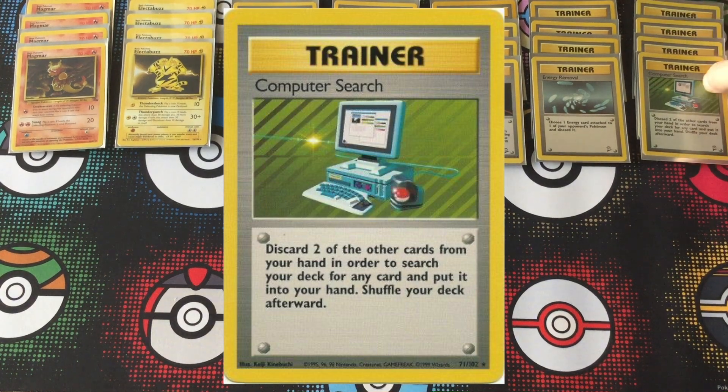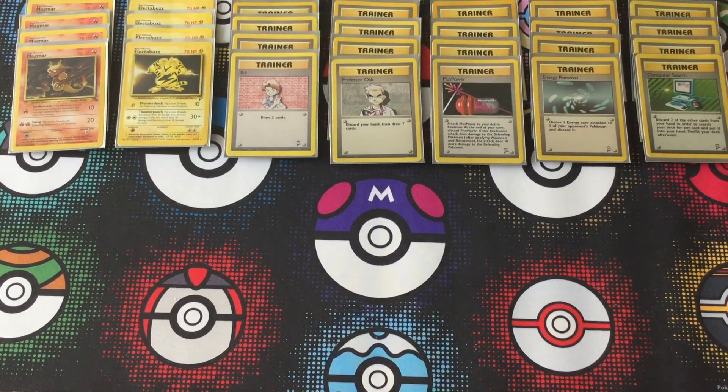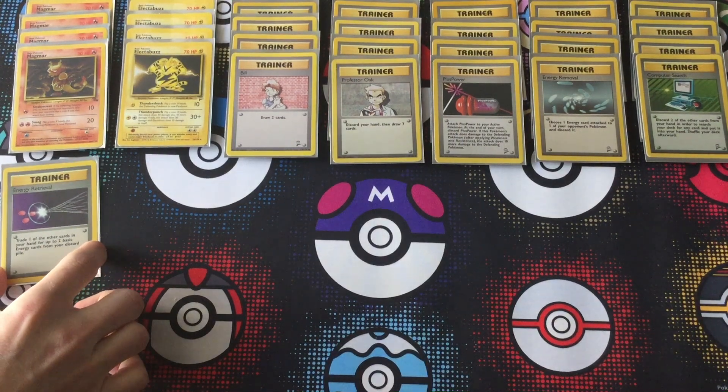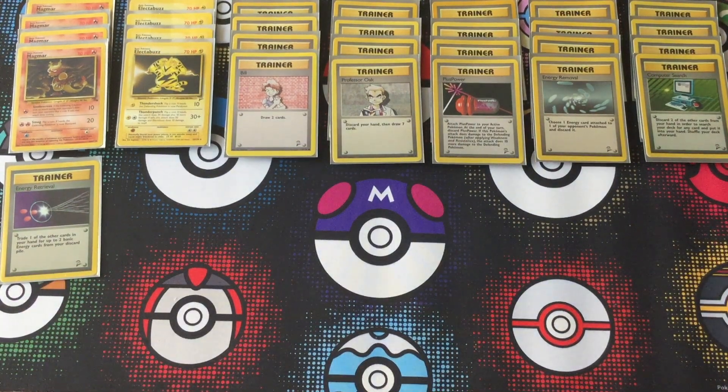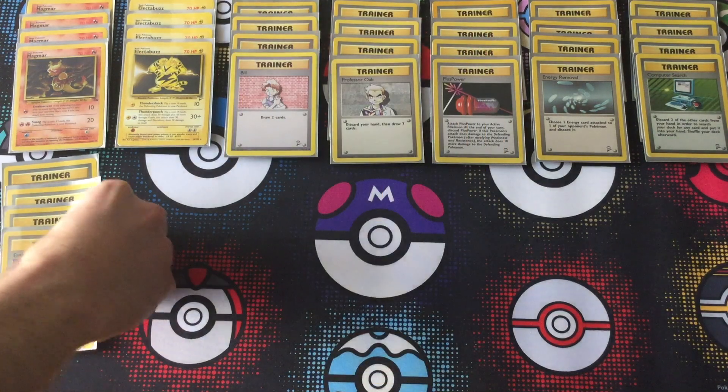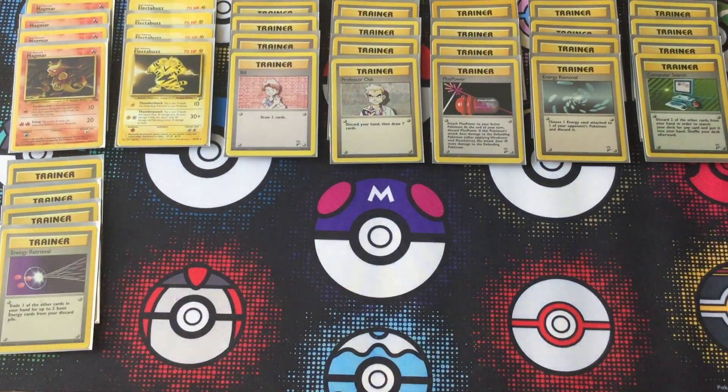We have four copies of Computer Search — the most powerful search card in this format. A lot of people say that's way too many and that's a lot of cards to discard from your hand, but you're probably only going to be using one of them. The full playset is just to ensure that you can get one early game, so you can get the exact card you need in the moment you need it. If you don't get one in your opening hand, you'll definitely get one with whatever draw power card you have — whether it be Bill or Professor Oak.